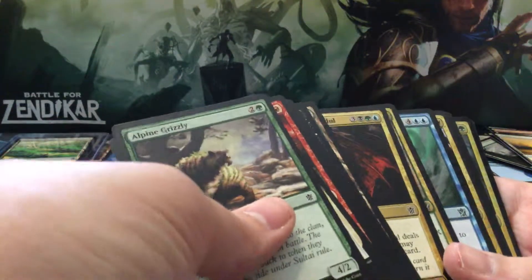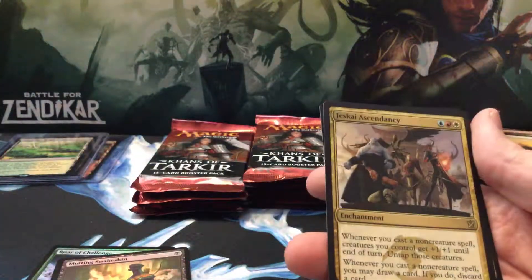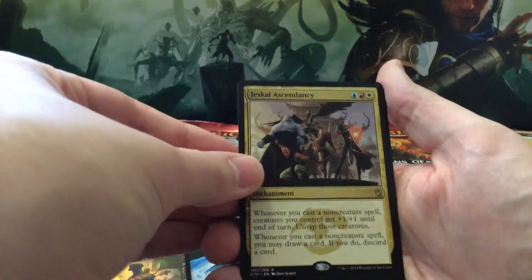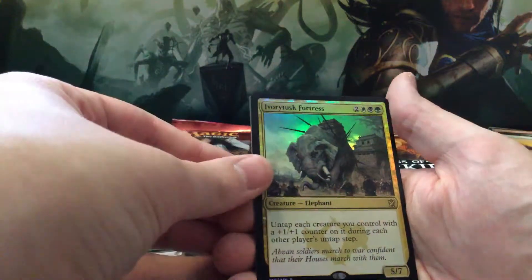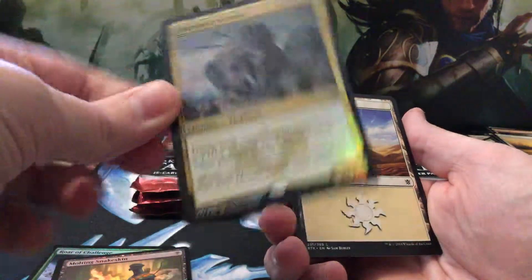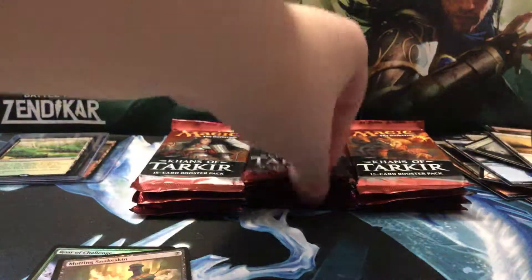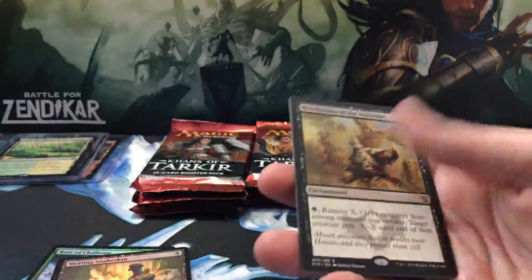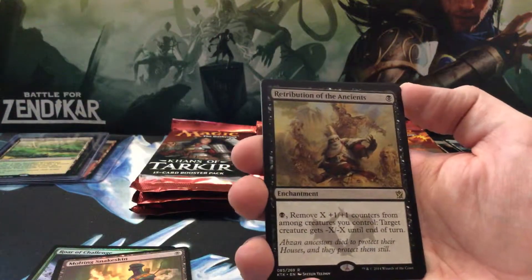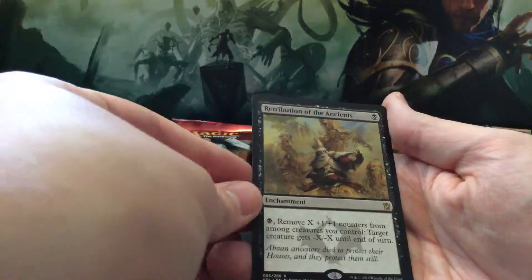Alright, two fetch lands and a Sorin. Just got a Sentry — Sentry City. The foil rare was something really shitty — alright, that's a commander card if I've ever seen one. Why couldn't it at least have been a Siege Rhino foil? Retribution of the Ancients.